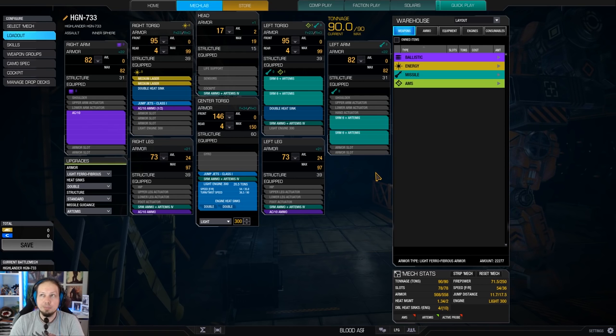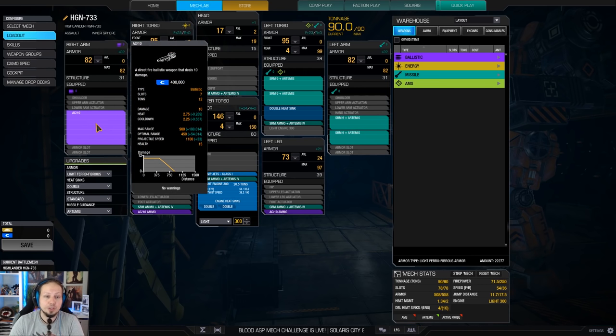The build is pretty devastating because we have a 71-point alpha strike, so you can overwhelm the enemy quickly. On top of it, the Highlander has a lot of armor so we can stay in the fight for a long time. It also has a great AC-10 cooldown quirk, so our AC-10 fires at around 1.6 to 1.7 seconds.